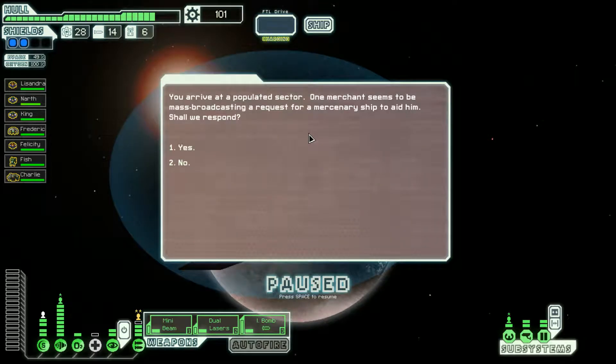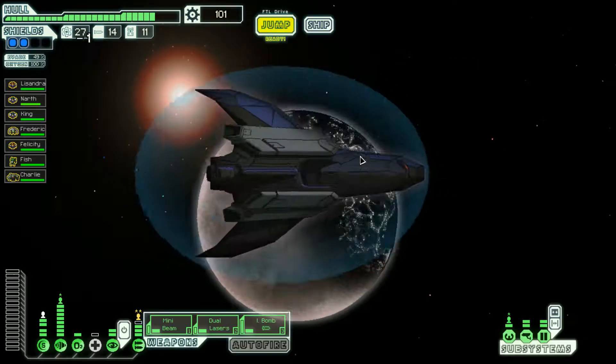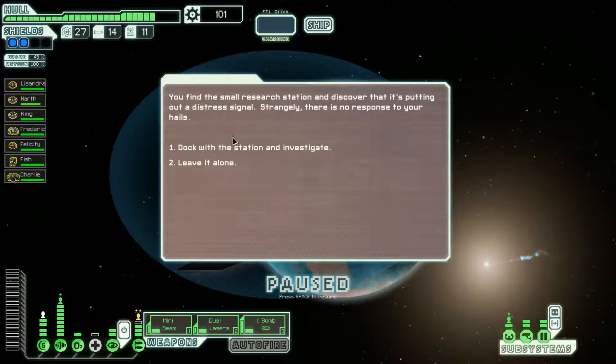We arrive at a populated sector — one merchant is broadcasting a request for a mercenary ship. He needs us to deliver drone parts to a small station a few jumps away and will pay some scrap upfront with a tip on delivery. Sure. He uploads the location to the star map. We jump there and find a small research station putting out a distress signal with no response to hails.